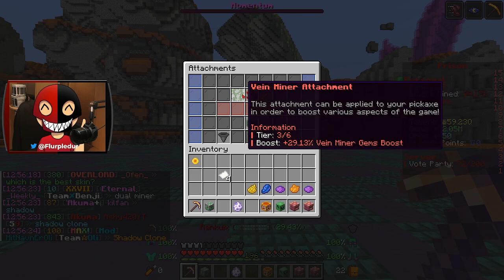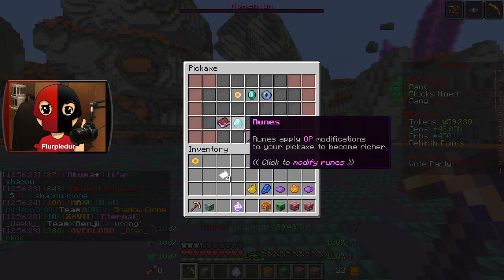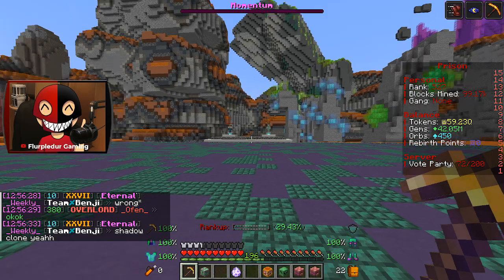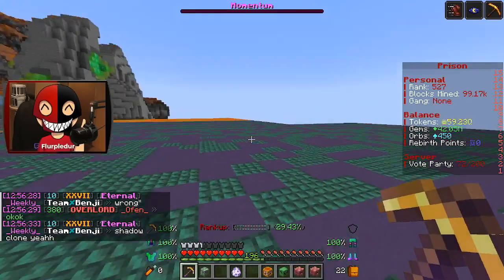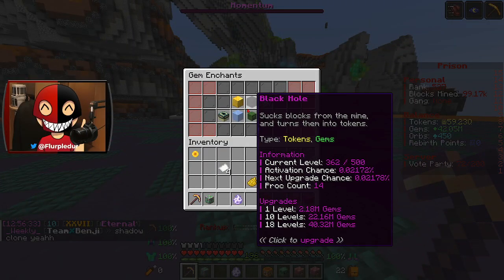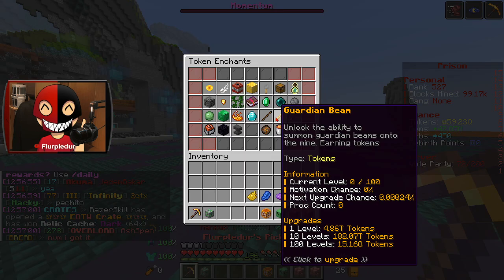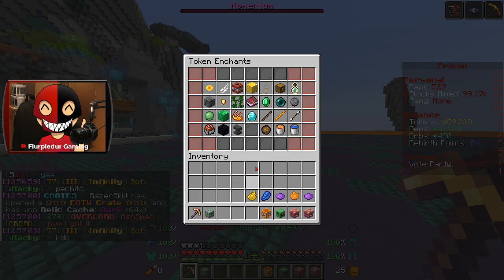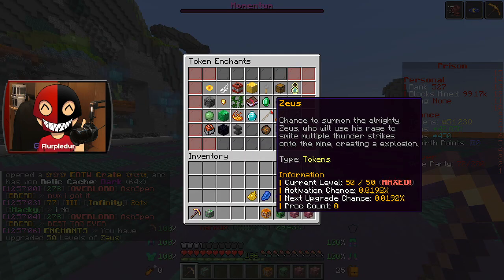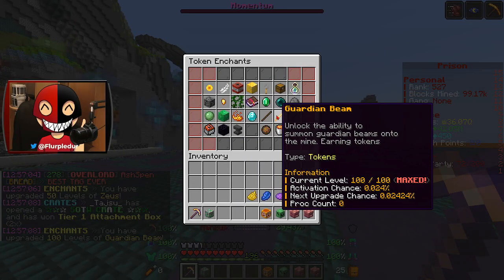I went through and upgraded some attachments and some enchantments while I was mining, slowly working my way up in ranks and blocks mined. Black Hole got a huge upgrade and Frozen Gorge got a few decent upgrades. I'm at 196 — that's 2 new enchants I can go ahead and max out, which I'm just going to do. It was super easy to do — done.